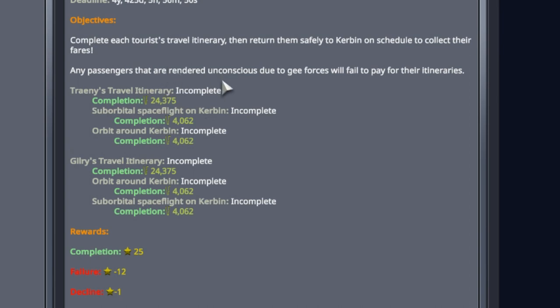Any passengers rendered unconscious due to G-forces will fail to pay for their itineraries. We have two tourists — Traney's travel itinerary wants suborbital and orbital. What's really nice is if you take them into orbit, you'll be suborbital at some point, so you end up doing both. The same applies to Gilry's travel itinerary. Completing that gets you quite a lot of cash and reputation.